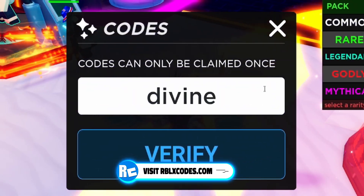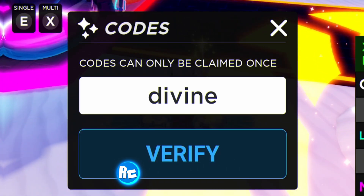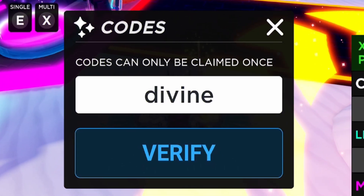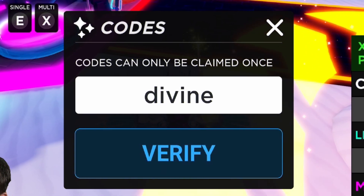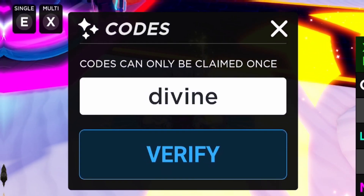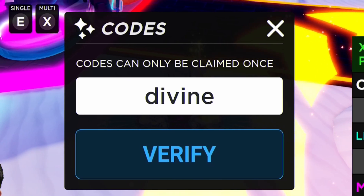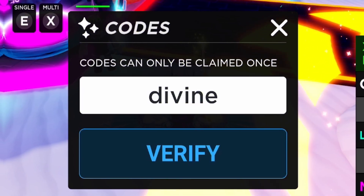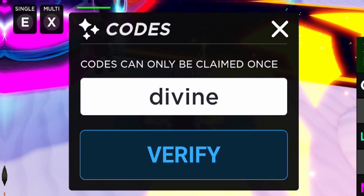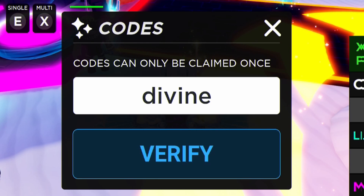Also, if you want to speed up the process of redeeming codes by a ton, go to rblxcodes.com, where there's a full list of all the newest working codes for the game. You can simply copy and paste them over — it just takes a few seconds. I'm going to go over there right now and redeem all the newest codes from rblxcodes.com.